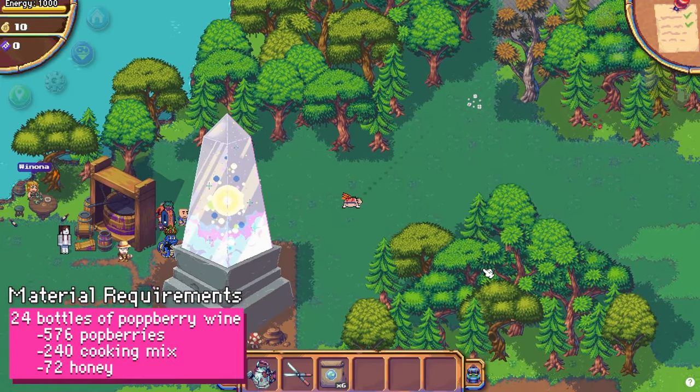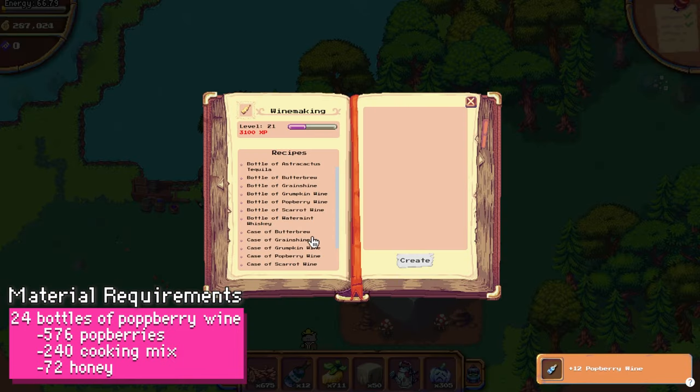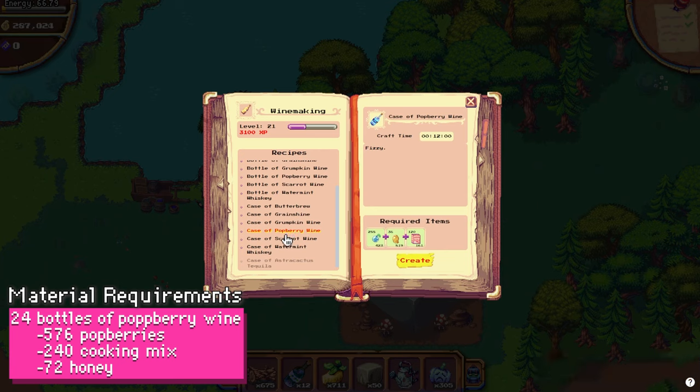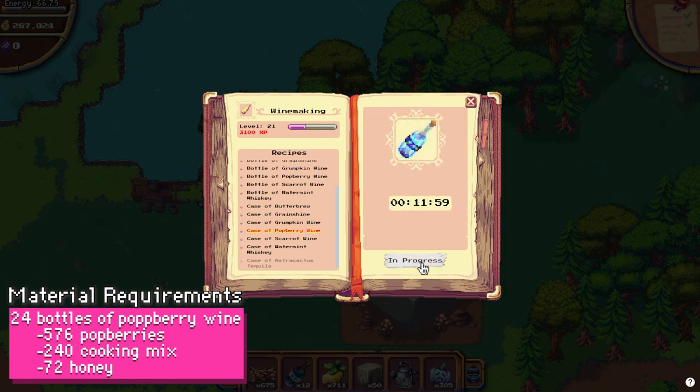If you don't already have these supplies laying around, you can either gather them yourself or buy them from other farmers. Growing that many potberries will require about 2000 energy. If you try to buy the materials instead, the market price is around 5400 berry.